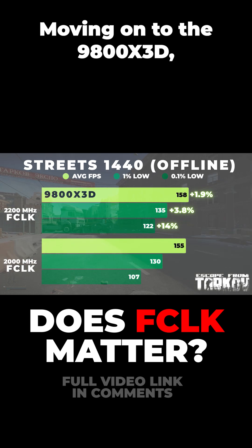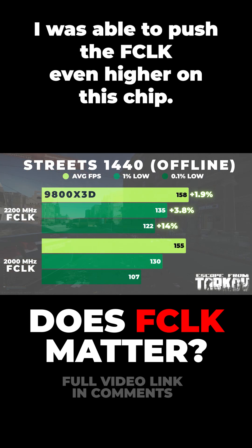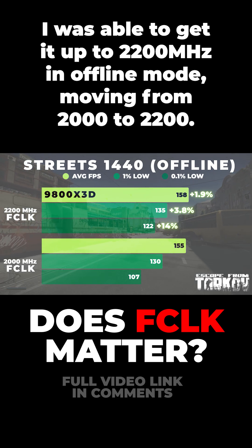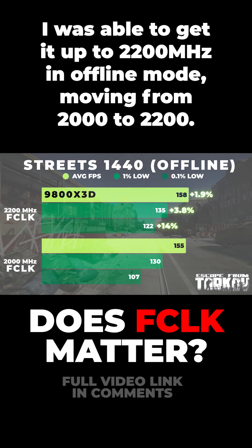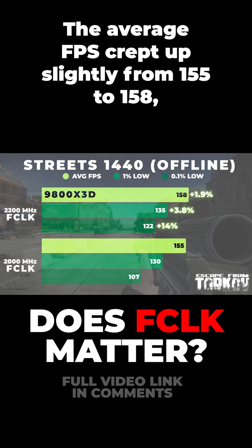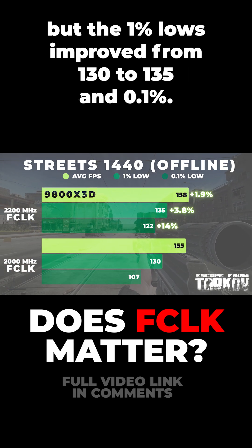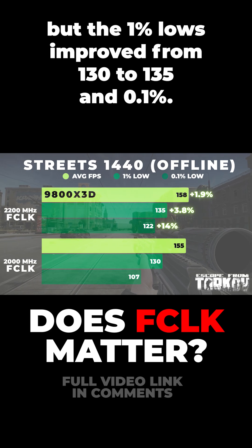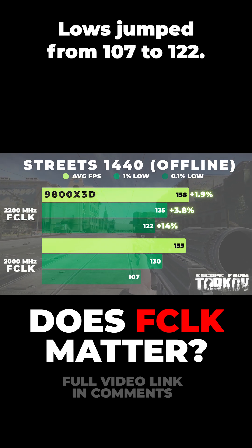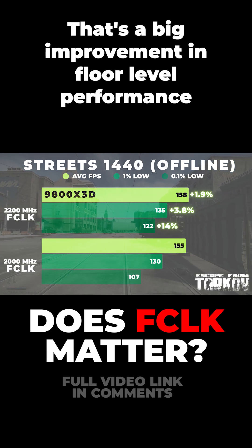Moving on to the 9800X3D, I was able to push the f-clock even higher on this chip, getting it up to 2200MHz. In offline mode moving from 2000 to 2200, the average FPS crept up slightly from 155 to 158, but the 1% lows improved from 130 to 135, and 0.1% lows jumped from 107 to 122. That's a big improvement in floor level performance.